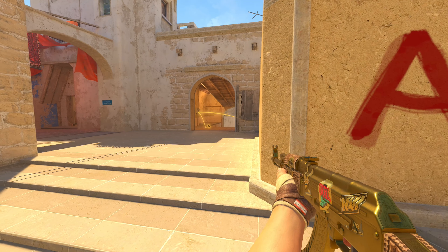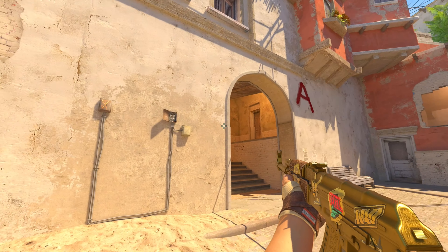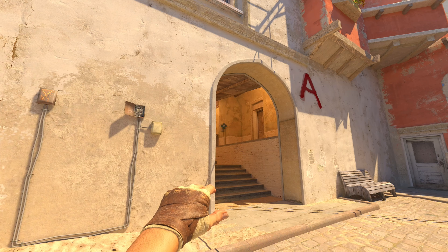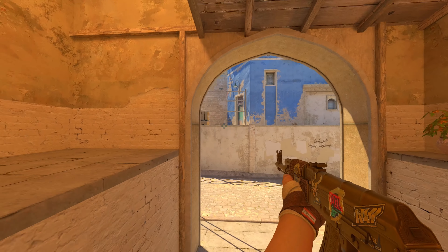This lurk smoke is pretty annoying for the CTs — that's how you can use it as a T. You contact the corner, check the pre-angle — somebody's hiding there sometimes — and then just aim here on the button. Release. The smoke will give you cover from A-Side; you are able to fight short isolated.